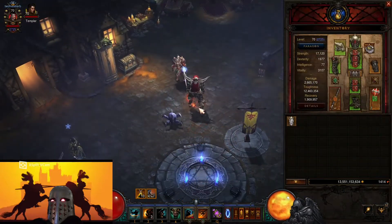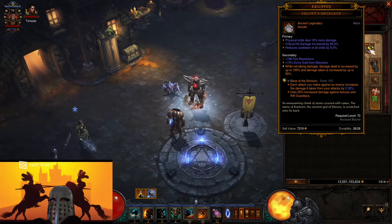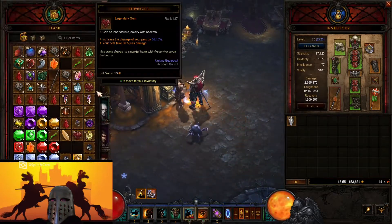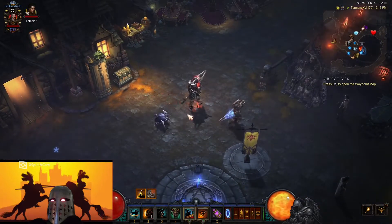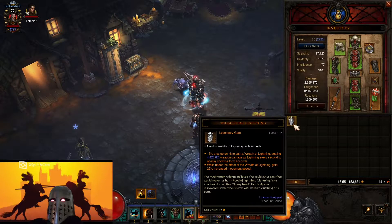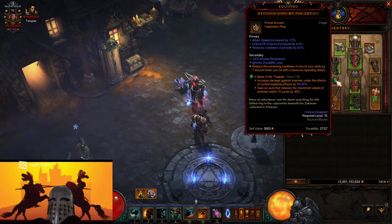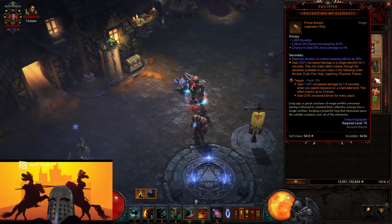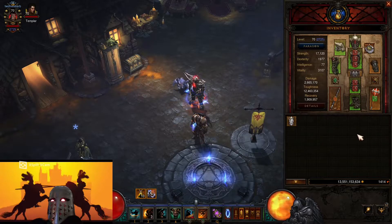For our gems: I have Stricken in here but I should have taken that out — I was doing GRs earlier. So we would have Bane of the Powerful or Wreath of Lightning instead. Wreath of Lightning shocks things with lightning and grants increased move speed, which helps. Then we're using Bane of the Trapped to increase damage against enemies under a control-impairing effect, which has its own aura. And Taeguk, so we gain increased damage and armor while channeling — and Whirlwind is a channeled skill.